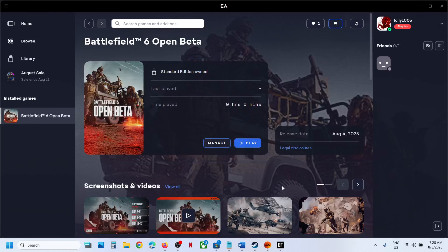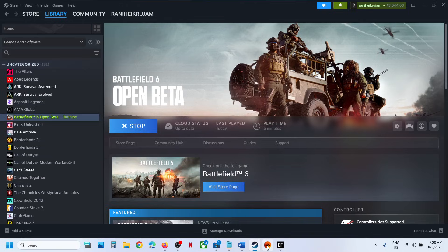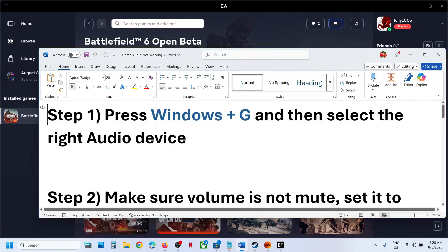Hello guys, welcome to my channel. Today in this video I'm going to show you how to fix when audio is not working with a game on your Windows computer. The first step is to press Windows plus G and then select the right audio device.